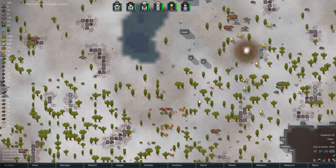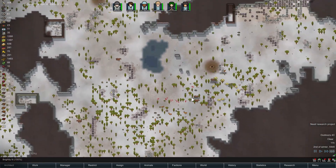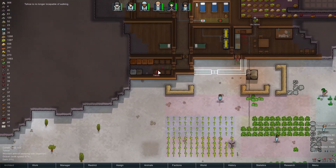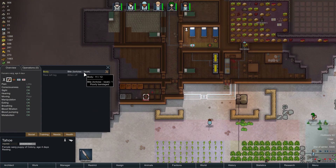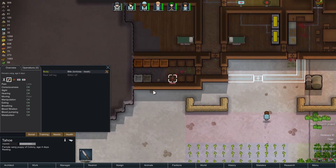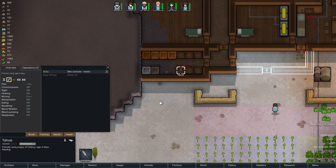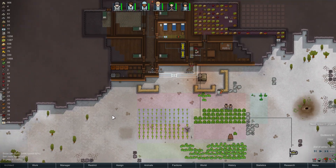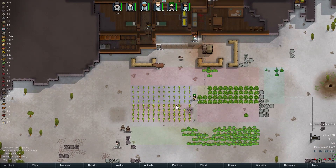Hunting is going well. More deer. Tahoe — are you still...? A bite from a tortoise. Oh my God. Rear left leg bitten off. Tahoe! This is why you don't pick fights, Tahoe. Tahoe's missing a leg. More Tahoe. It's not going to work now.